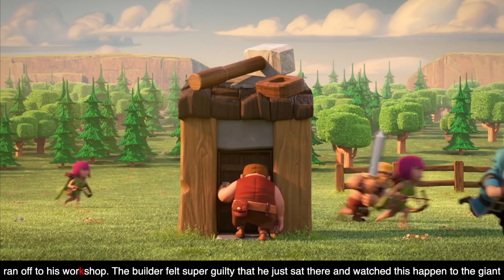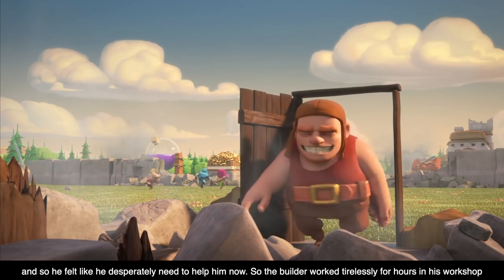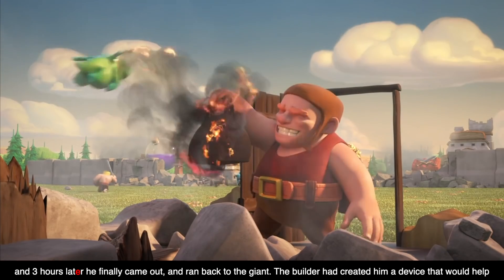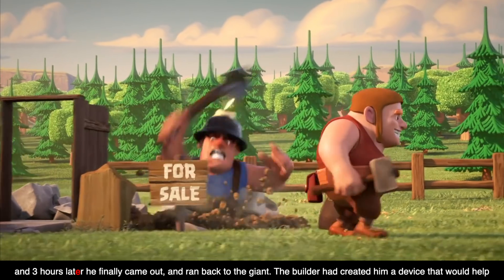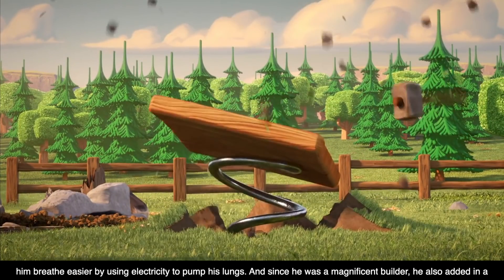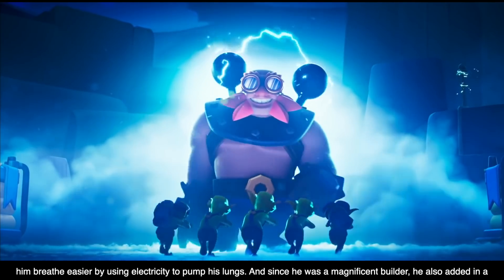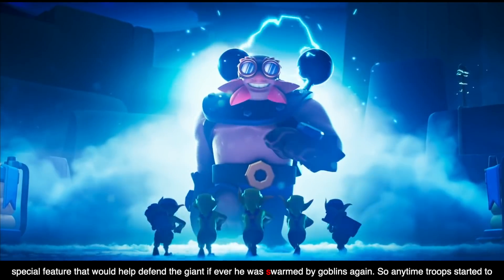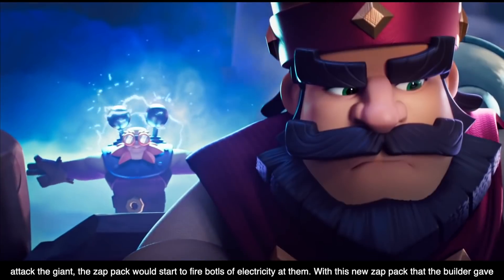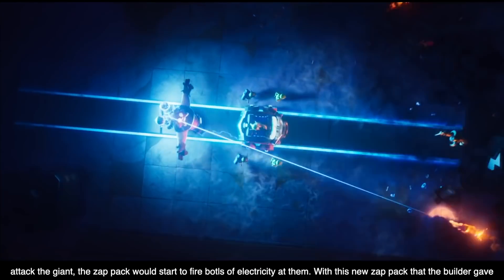The Builder felt super guilty that he had just sat there and watched this happen to the Giant, and so he felt like he desperately needed to help him. The Builder worked tirelessly for hours in his workshop, and three hours later he finally came out and ran back to the Giant. The Builder had created a device that would help him breathe easier by using electricity to pump his lungs. And since he was a magnificent Builder, he also added a special feature that would help defend the Giant if ever he were swarmed by Goblins again, so any time troops started to attack the Giant, the Zap Pack would fire bolts of electricity at them.